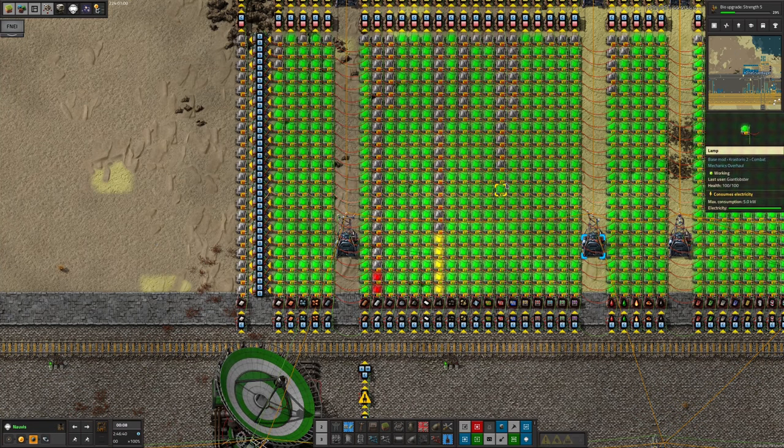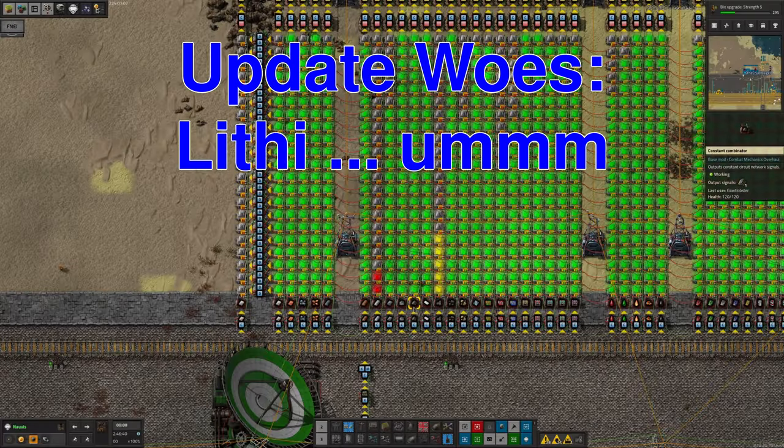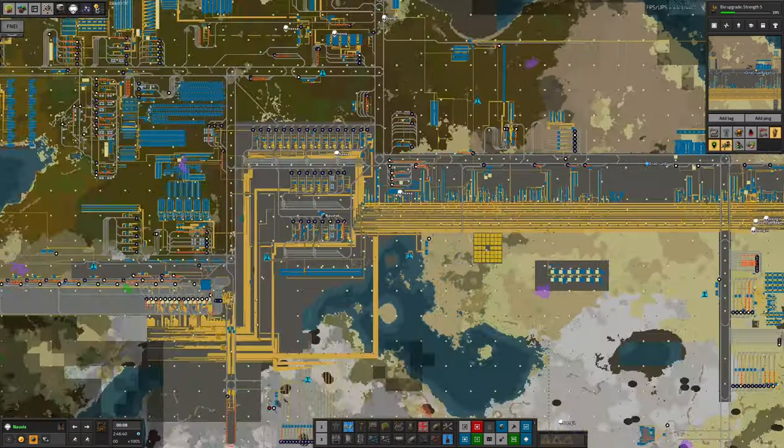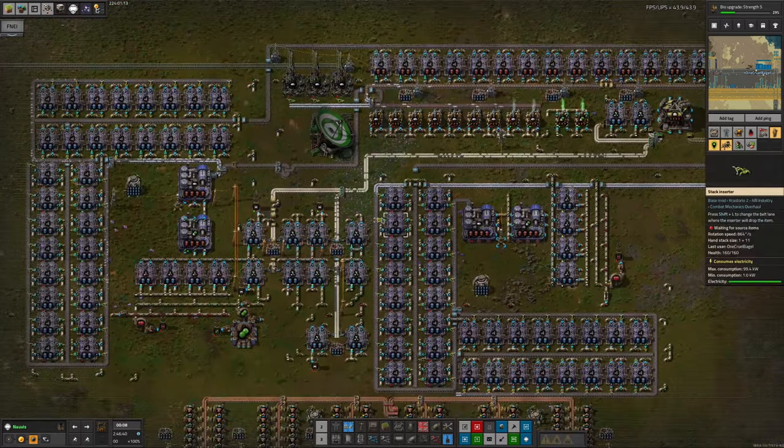We do seem to be a bit short of red circuits and blue circuits — maybe I should look at that at some point. Lithium is another thing we need to take a look at, not only because it's a bit low there, but also because Tristan made some changes to it. The recipes have changed over here in the lithium production.